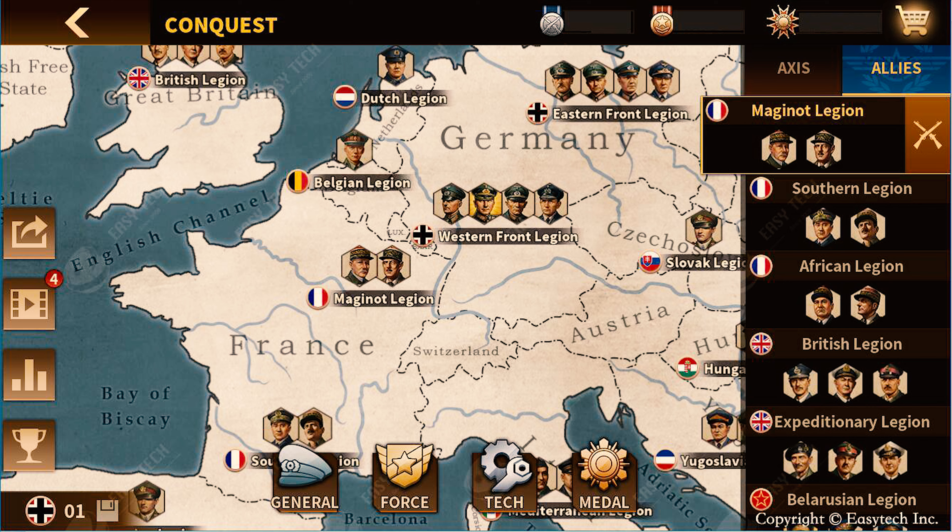Looking at the image of the cap, I think it's either Rokossovsky, Zhukov, and Vasilevsky — I think all three of them would appear as generals in the Soviet side of the Belarusian Legion in Conquest mode. I'm hoping to see more from Easytech.